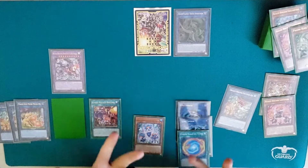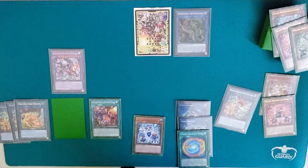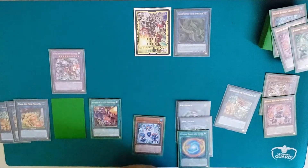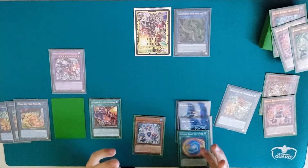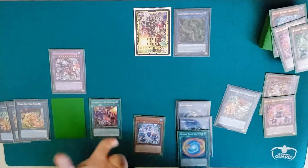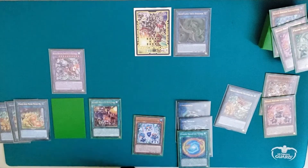And that's how you play around Nibiru in Prank-Kids. I hope this video helped you in some ways to better understand the Prank-Kids and really understand that you can play around Nibiru with a lot of combinations in this deck. And if you have a good enough hand, you can even play around Ash Blossom on your first normal summon. So yeah, I hope you liked the video — leave a like and subscribe.